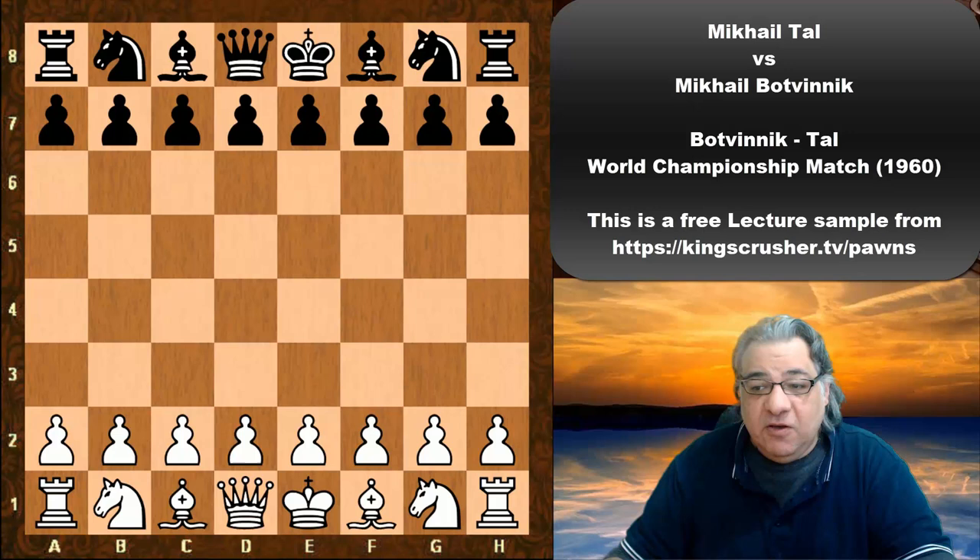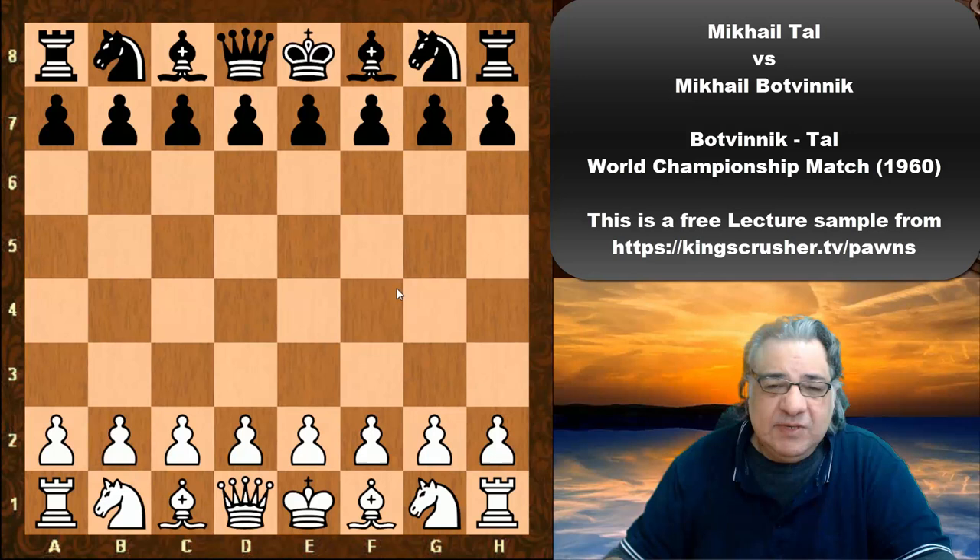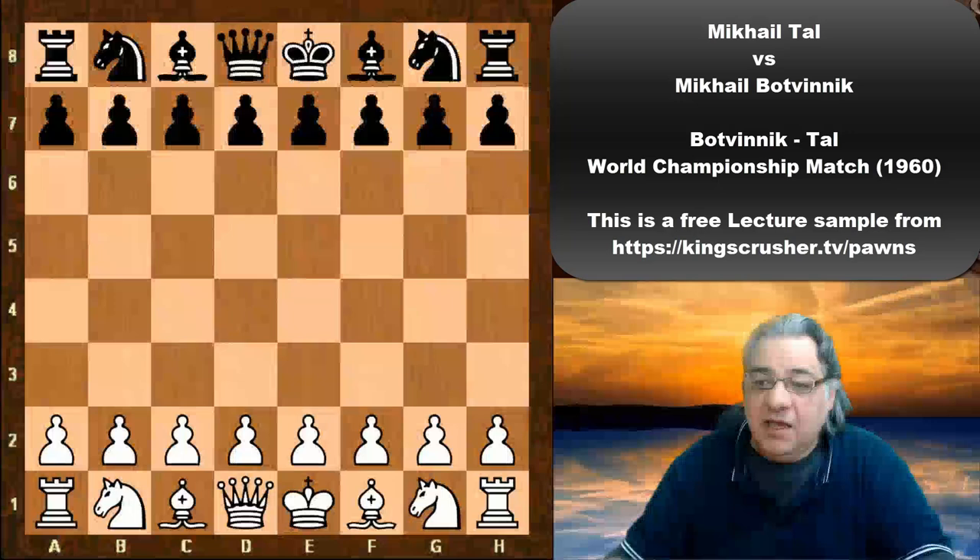Hi there. In this lecture we're going to see an amazing high level example of the e5 pawn chain and how things can actually get very tactical. Sometimes you can start losing parts of the pawn chain but as long as you have piece pressure to replace occupation. This was a Nimzovichian principle — sometimes you can even give away your center as long as you're controlling central squares with your pieces. We're going to see an echo of that Nimzovichian idea here.